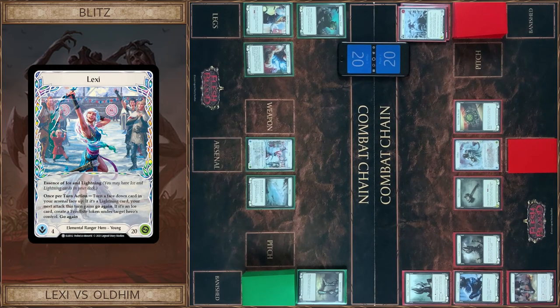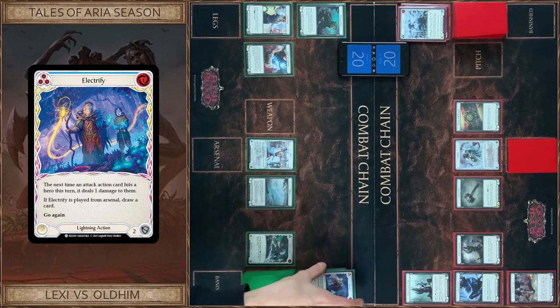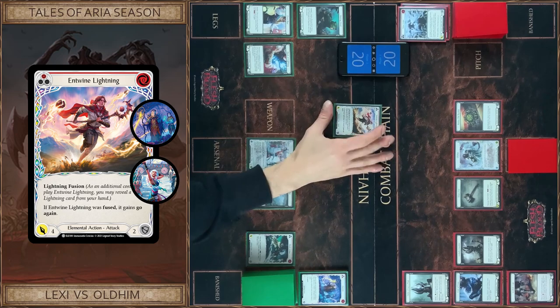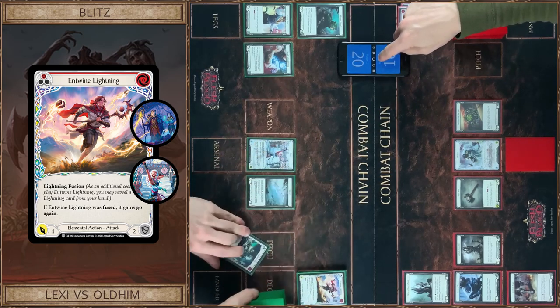I start my turn with Lexi's ability and I show you Electrify — my next attack this turn gains go again. Then I play Electrify, pay one, draw a card. I attack with Entwined Lightning just for damage, and if it hits, plus one from Electrify. I take four, and one additional.